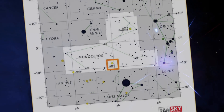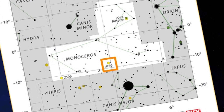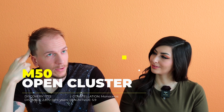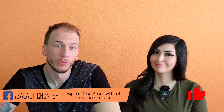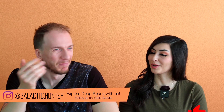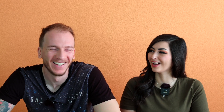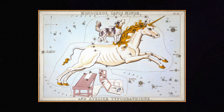You're going to find M50 in the constellation Monoceros. Do you know what Monoceros represents? Mono means one, and Ceros — like rhinoceros — means horn. So in mythology, it's named after a unicorn. So look for the unicorn in the sky and M50 will be in there.